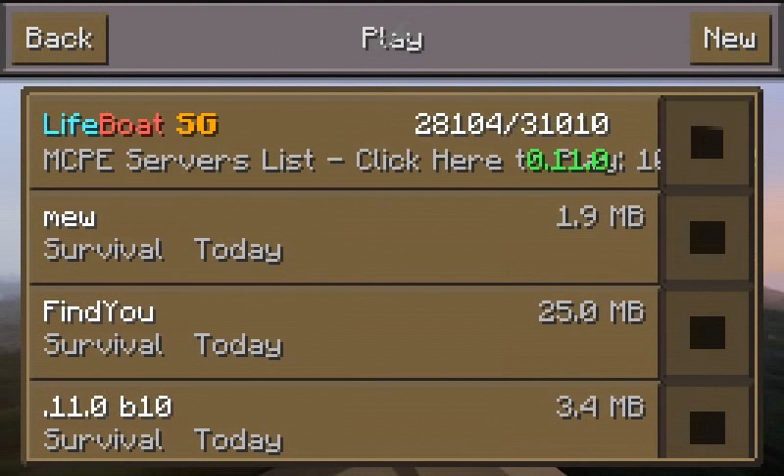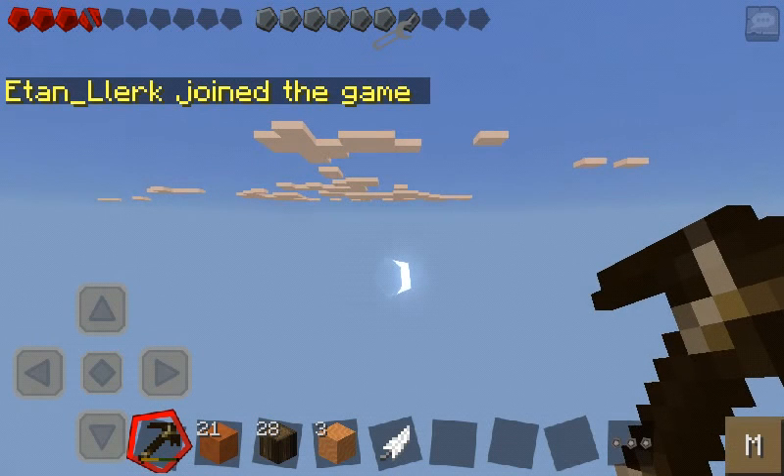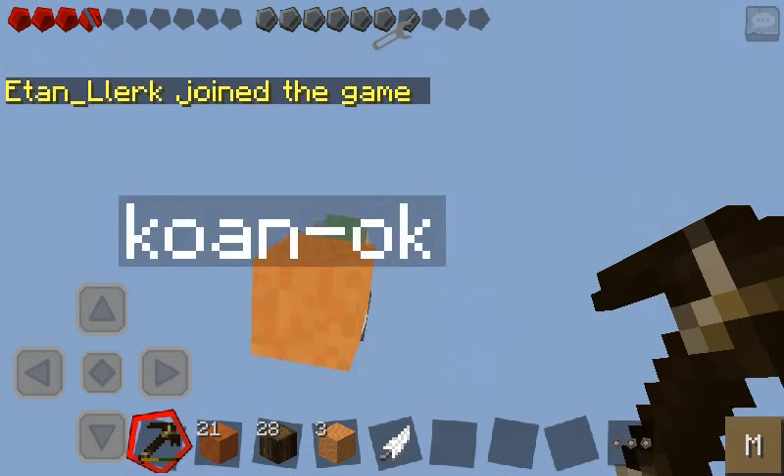Okay everybody, we are back with Nate, a.k.a. Etan Lurk, and Cohen. Hey. And we're doing our survival in the Mesa level with the Sfax Texture Pack in Pocket Edition.